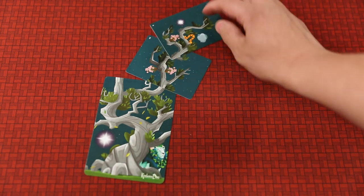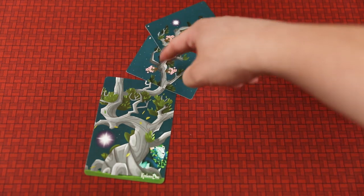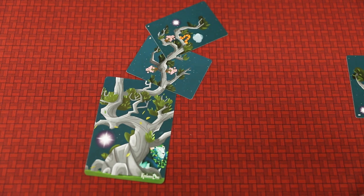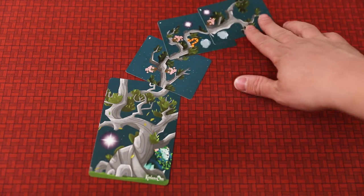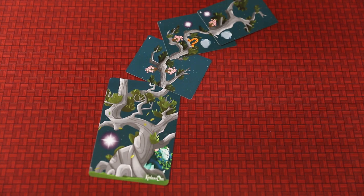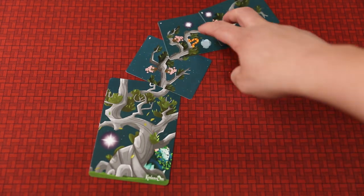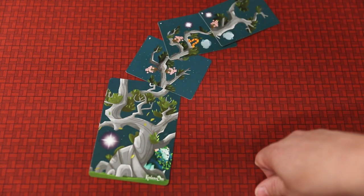But if I added this one later, now I have a flower, flower, flower. So now I have two cards in line. There are a total of three symbols. I would score three points for that configuration. The more branch cards you get out, the more you can score for each one of those features.